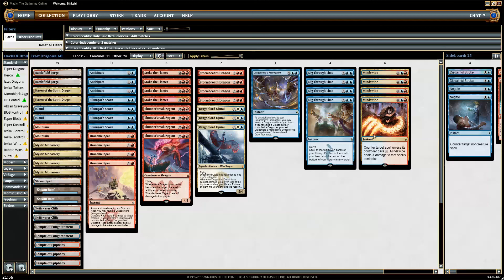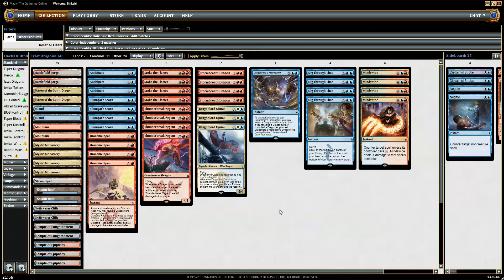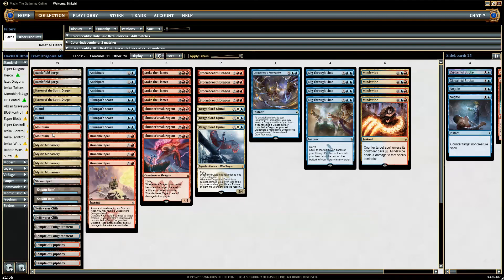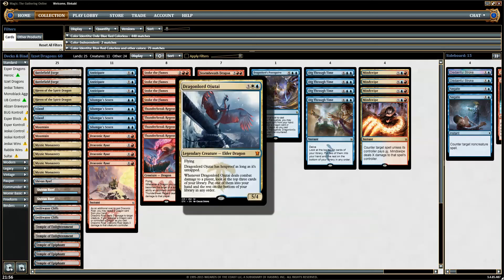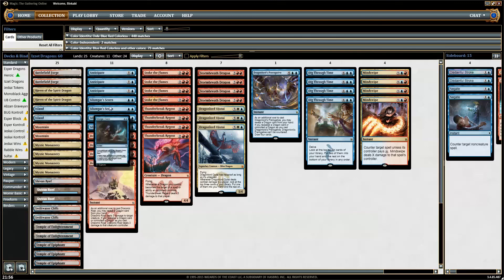We also have a lot of things to bring out — Mindswipe is too slow, Stoke the Flames is too slow, we won't stick anything probably. The mana base is a bunch of temples, duals, triple lands, and two Haven of the Spirit Dragon, which is a concession to the grindier matchup — for them to kill like three Dragonlord Ojutais and then we bring them back with counter backup.